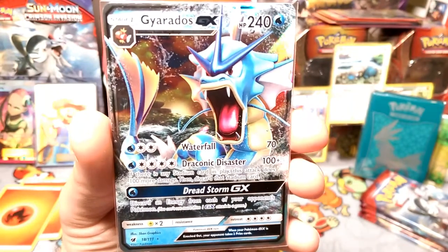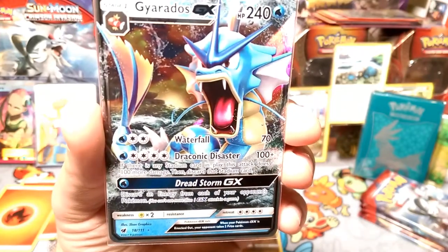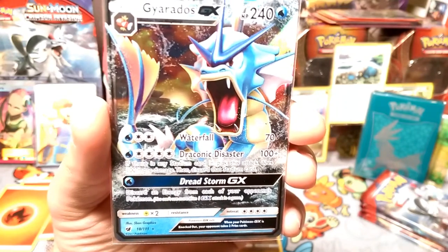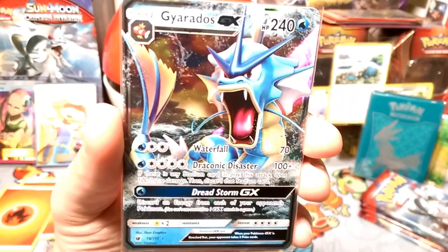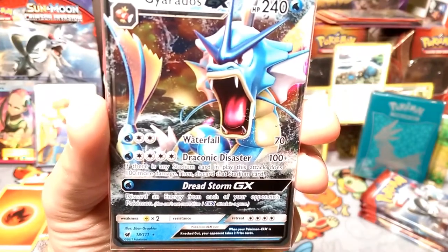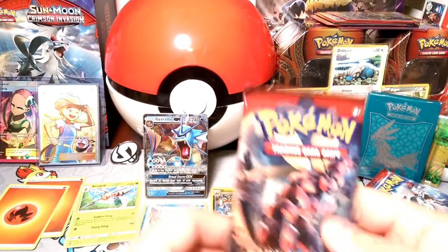Gyarados GX has 240 HP. Waterfall costs Water and Double Colorless for 70 damage — kind of low. Draconic Disaster is a Dragon attack that does 100 damage plus 100 more if there's a stadium in play and you discard it, so 200 total damage. And Dread Storm GX discards an energy from each of your opponent's Pokémon — so if they have energies all over the board, Gyarados comes in and knocks them back as far as possible.